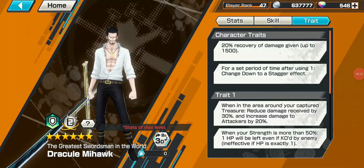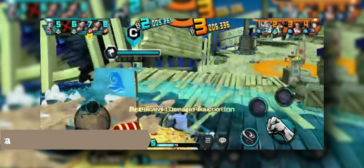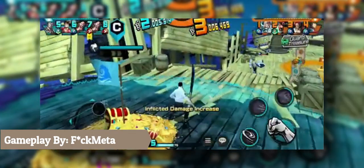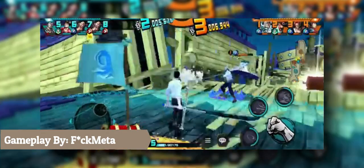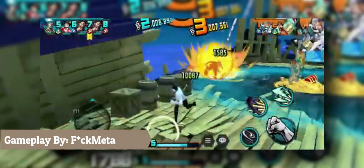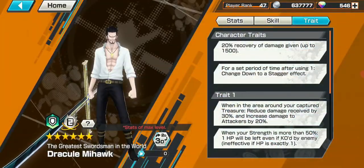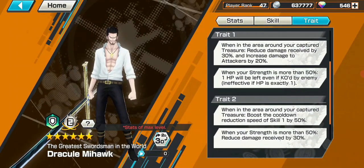He has the usual 30% damage reduction tray when in treasure area, but this time with a 20% damage boost to attackers. There is an additional 30% damage reduction when HP is over 50%. He also gets skill cooldown reduction in treasure area. He gets a nice healing from attacking enemies, and using his skills can bring him over 50% quickly if needed. The best way to play him is to use his long-range skills and side treasure area to do damage while healing. Build him with defense and a mix of HP, attack, and skill cooldown on the metals, and you will have one of the best defenders in the game.